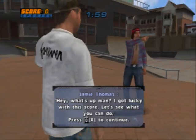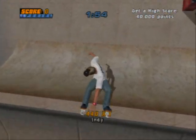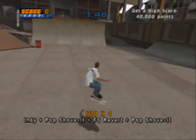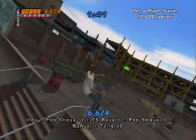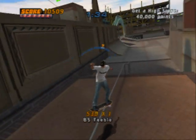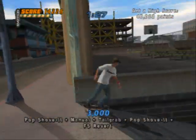Hey, what's up man? I got lucky with this score — let's see what you can do. Now here, it's just a standard score mission. We have a score to beat. It'll probably easily be done with grab tricks. Just do standard grab and flip tricks, so... that goes 67 points — not a bad combo. And gang gaps also. Like, 3000 left. Not too bad.